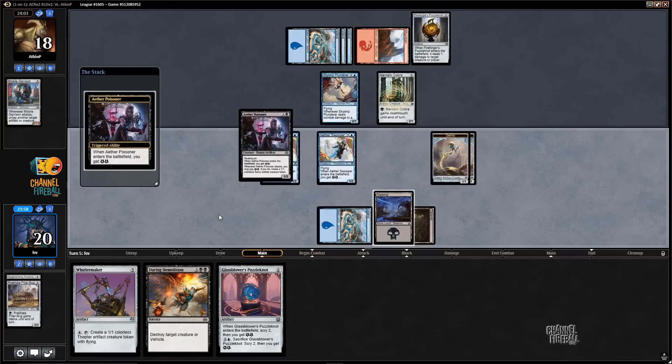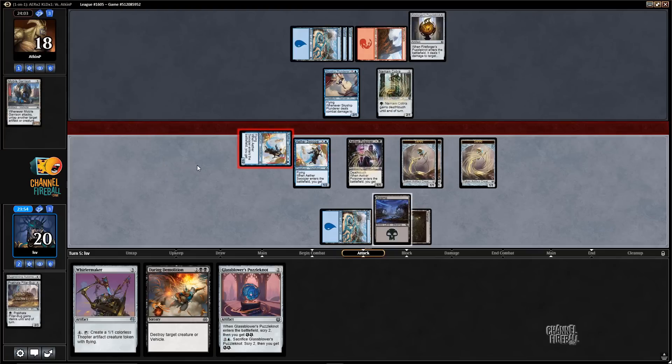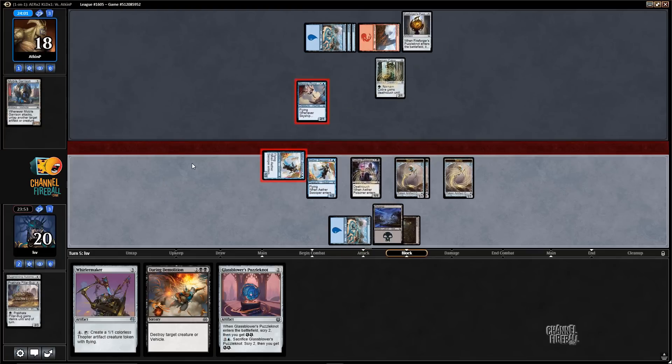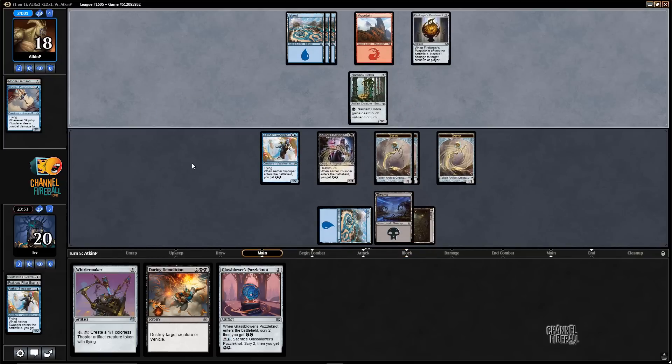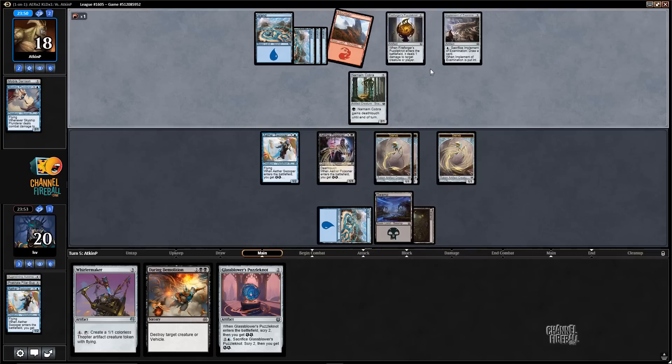Let's go with Poisoner and attack with a Swooper and make a Servo, and pass. Oh, they traded. Though I guess one disadvantage — maybe I should have played the Puzzle Knot actually. One disadvantage to playing the Poisoner is that it gets picked off by Fire Forger's Puzzle Knot, but that does waste three of my opponent's mana.